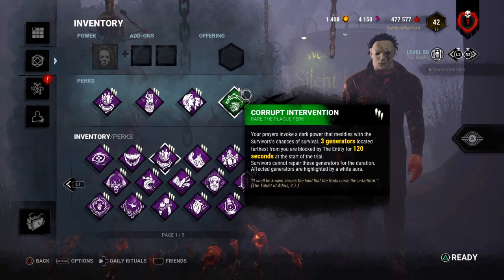So what Corrupt Intervention does: the 3 generators that spawn furthest from you are blocked by the entity for 100 seconds at level 1, 110 seconds at level 2, and 120 seconds — which is 2 minutes — at level 3. Now let's move on to how we can improve this build.